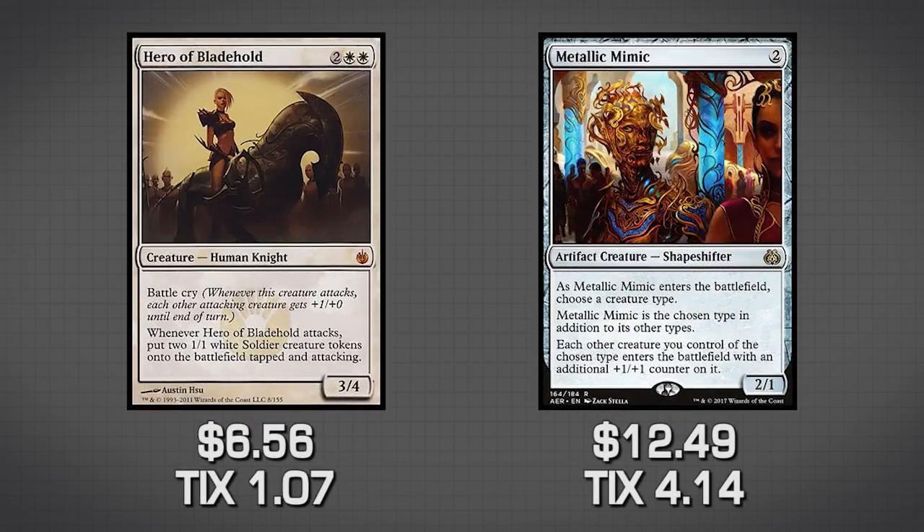Next we have Hero of Bladehold and Metallic Mimic. You could probably guess Metallic Mimic would be in the upgrade section — in any tribal deck it's just extra value, putting a +1/+1 counter on every creature of the chosen type you play. We're playing Knights, so every single knight comes in with a +1/+1 counter. Hero of Bladehold creates soldiers whenever it attacks and also has Battle Cry, so when it attacks all other attacking creatures get +1/+0. It's going to run in and do a ton of damage. Both cards are really good upgrades if you have the money.